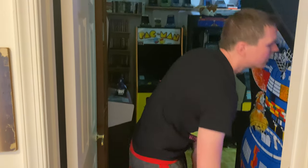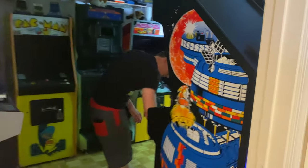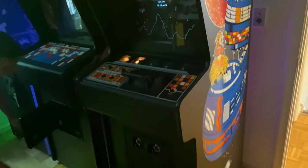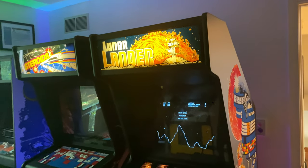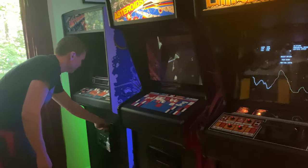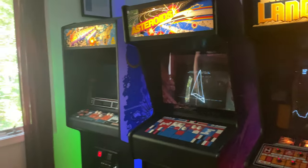Here is the upstairs arcade — he's turning the lights on and I can already see some good ones in here. We've got a Lunar Lander — converted one though. The only thing original on it is the game board and the marquee; the rest was redone. The artwork came from Phoenix Arcade. And there's a beautiful Asteroids — wow, some vectors going on! I love that game.